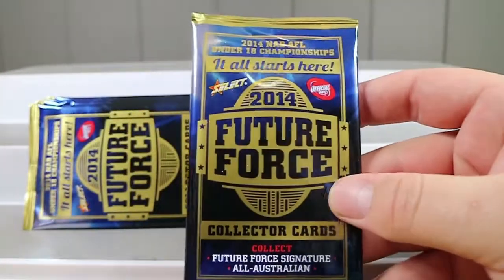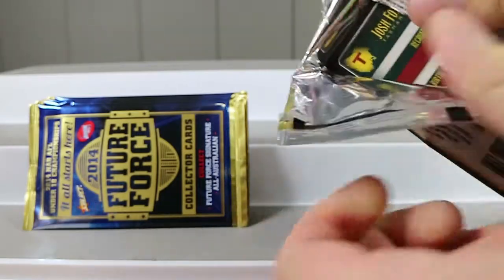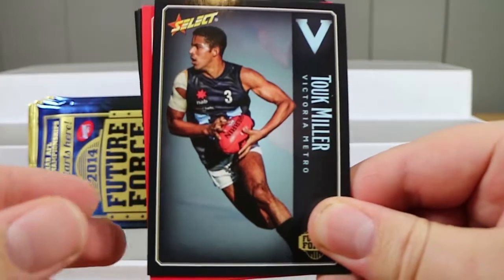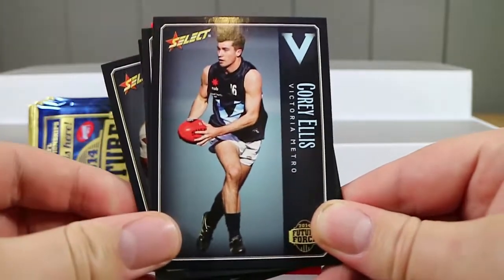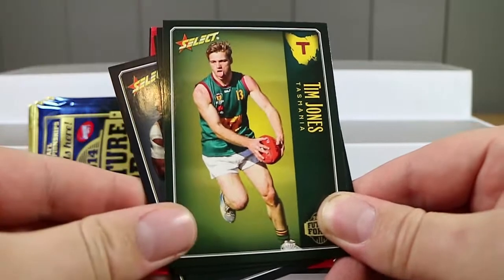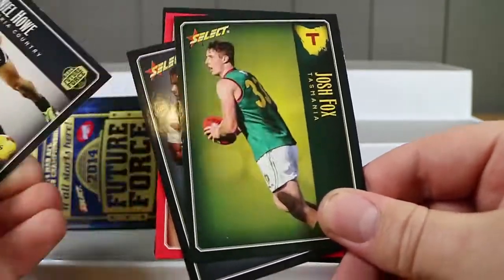So what are the odds of the cards you can get in this? There's not that many different cards in these. The chase cards are the 2014 NAB AFL All-Australian Under-18 Team — there's one per four packs of those.